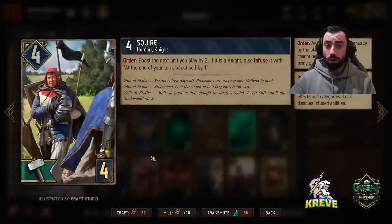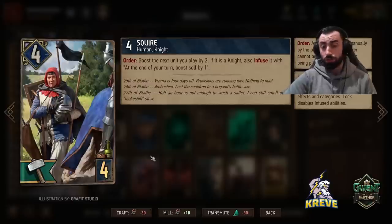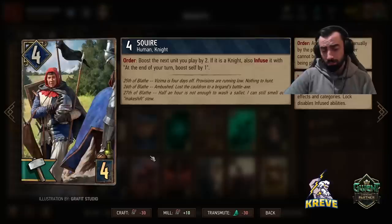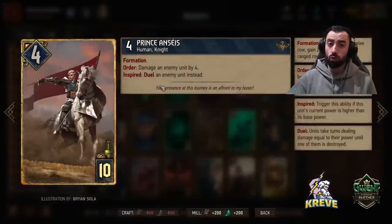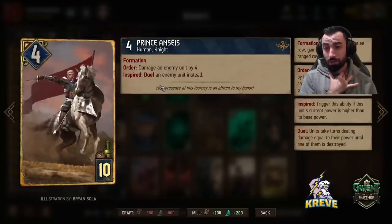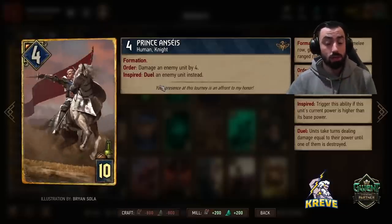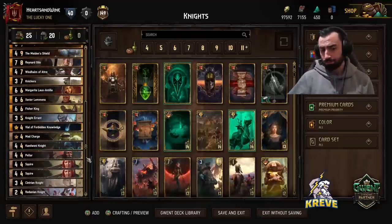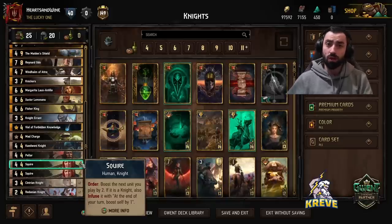For the most part in this deck, we want to try to use the bronzes to win round 1. Then we have two Squire units. Order: boost the next unit you play by 2. If it's a knight, also infuse it with: at the end of your turn, boost self by 1. Squire is pretty good at 4 provision cost for what it can allow us to achieve later through the order ability. We could use it to help activate an allied unit's grace ability. Also keep in mind we're playing Prince in this deck, and in order for Prince to duel it needs to be inspired. So you could use Squire's order and then the next play is Prince melee row - get zeal and you can still kill something fairly well. We just don't want to commit so much round 1 that we can't still win that round.